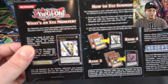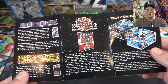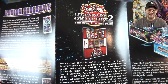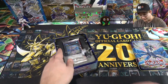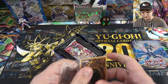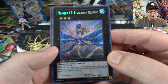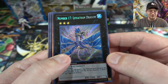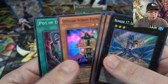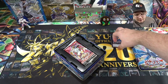Let's get to it. First up, here is our promo pack. We have Number 17 Leviathan Dragon — looks pretty cool, I always like the design of that number monster. Then Beast King Barbaros — that's actually pretty good. Dark Simorg. Then Street Patrol. And then of course Pot of Duality. Not bad really. Duality was the main card to get, and Barbaros was pretty good too.